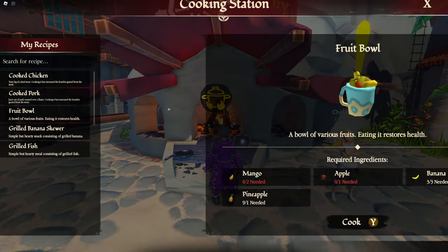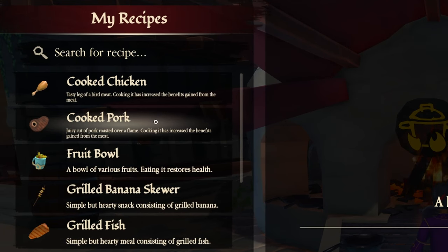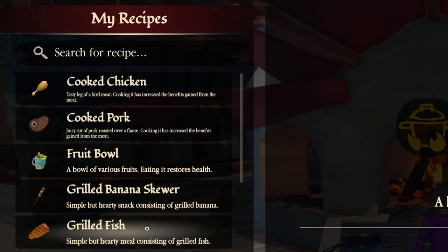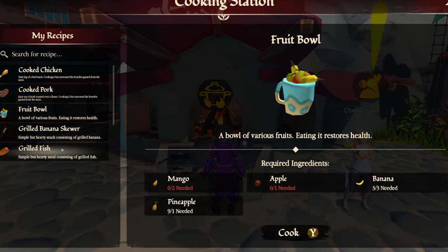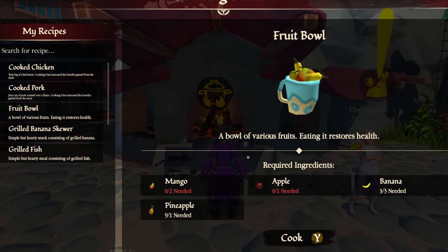Eighth is going to be Gaspar's Galley. This is where you come to cook some pork, some chicken, make a fruit bowl, grilled banana skewer, and grilled fish. These are going to be beneficial for your HP if you're getting killed by the undead or getting bodied by other pirates — so you've got to be prepared.